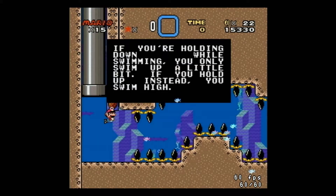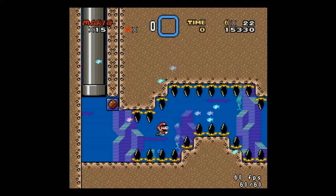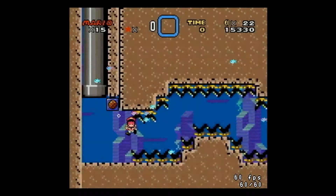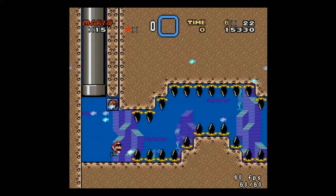Press down to win. If you're holding down while swimming, you only swim up a little bit. If you hold up instead, you swim high. This is gonna be tough. Pretty much have to hold down the whole time — down and right. I knew these levels would kind of destroy my thumb, but we'll see.